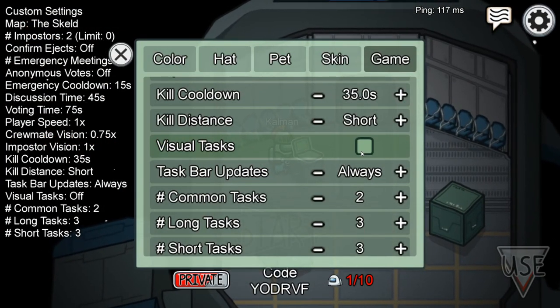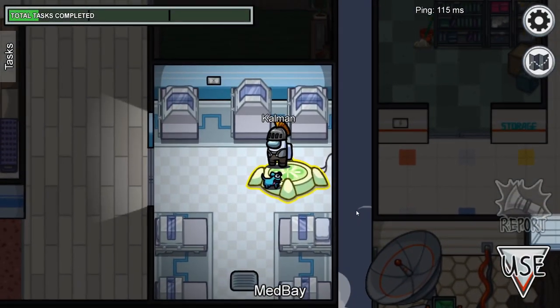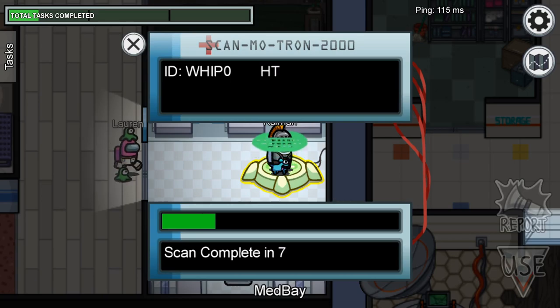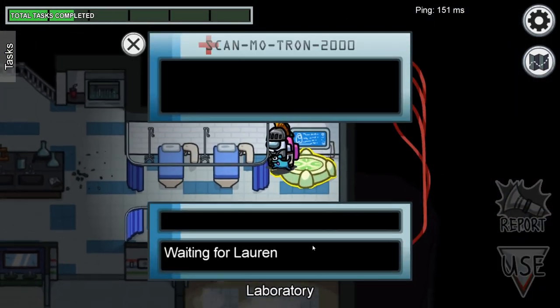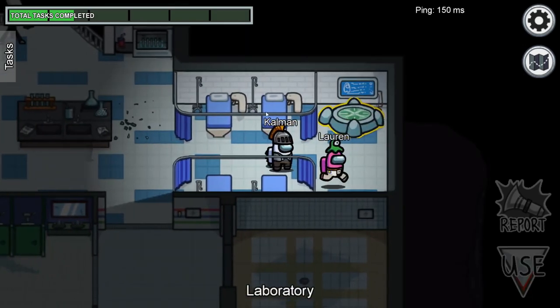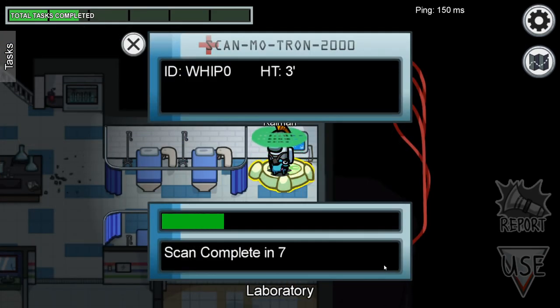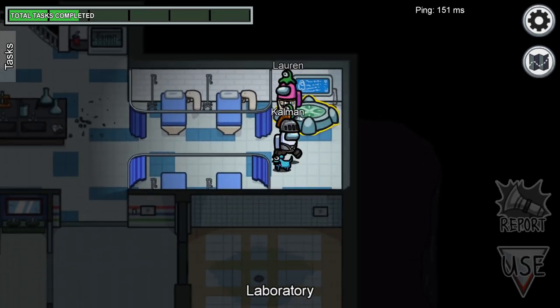Visual confirmation tasks are turned off? Well, isn't it good then that only one person at any one time can scan in the medbay? If you have the scan task and someone else is already scanning, you can confirm they are innocent by trying to scan and being told to wait in a queue. If you are scanning and you see a crewmate scamper up next to you, stop your scan so they can begin and you can verify them in turn.